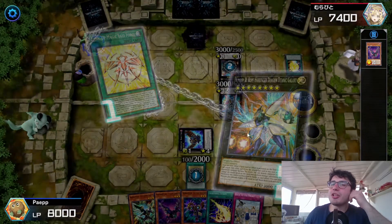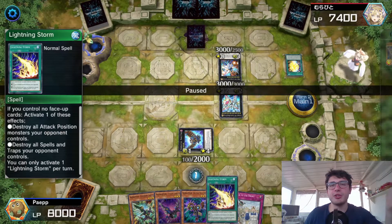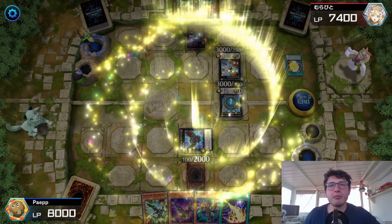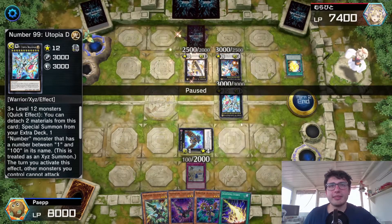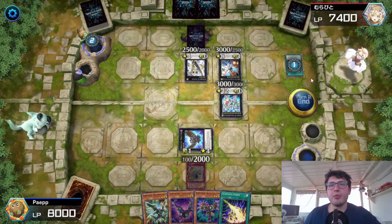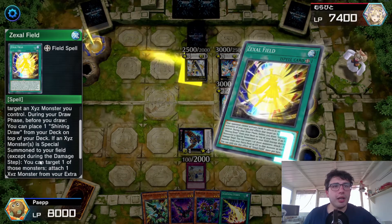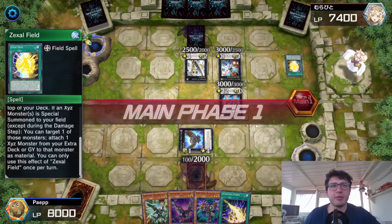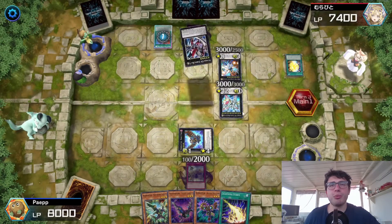I should have done everything in the same way, but the first thing I should have done was use Lightning Storm first. Then he used the effect of Utopia Dragonair once again to summon Utopia, and with the Zexal field's effect, attached a Number monster from the extra deck to the group. He's got another Rank-Up Magic spell to go into Utopia Raid.